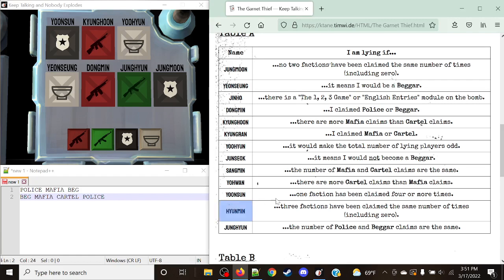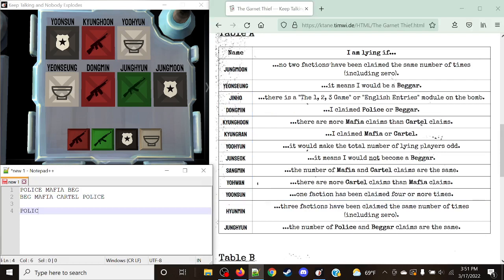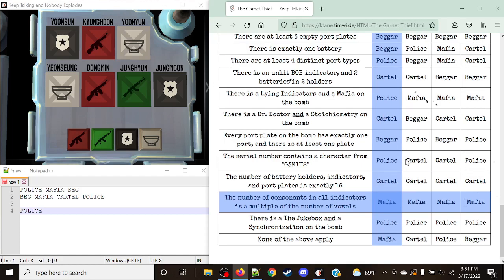Yunsun's rule: I am lying if one faction has been claimed four or more times. We have two Police, two Mafia, two Beggar, and one Cartel — no faction has been claimed four or more times. Yunsun is not lying, so he stays as Police. Kyunghoon's rule: more Mafia claims than Cartel claims — that is true. He is lying. Based on the Table B rule that applies, everything becomes Mafia, so he simply stays Mafia.